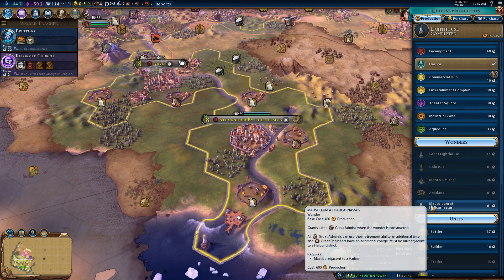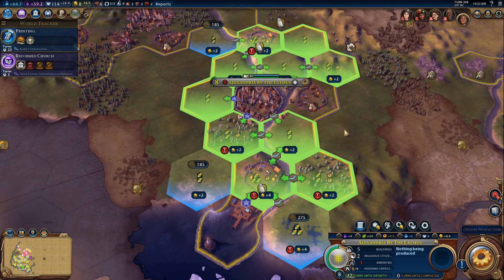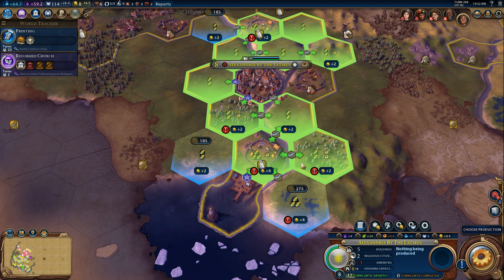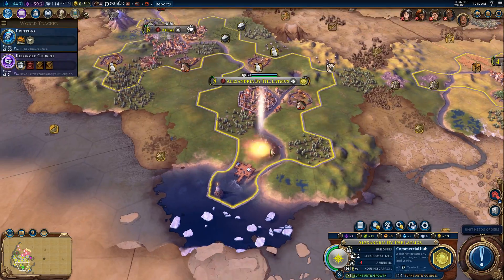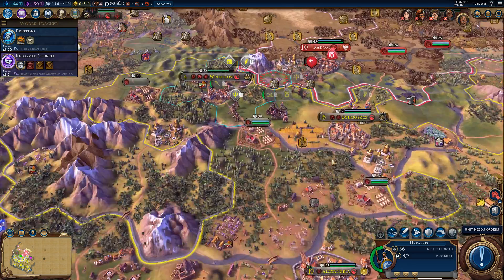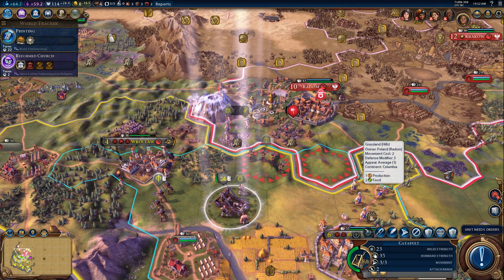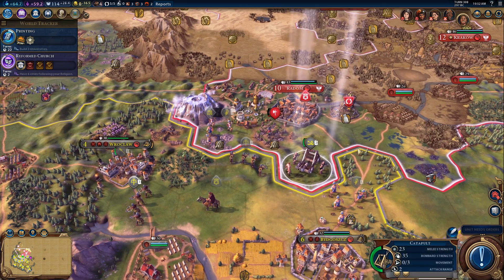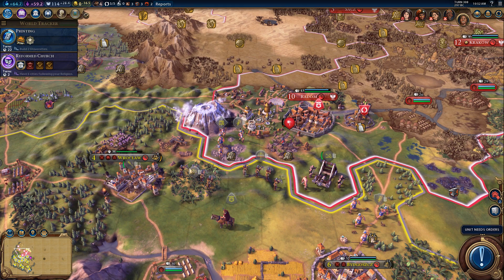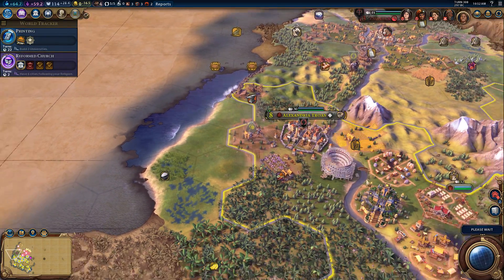I can build another commercial hub. I can build a Mausoleum at Halicarnassus, but that wouldn't really get me gold. Let's work towards another commercial hub, because we need all the commercial hubs we can get. Actually I should probably build one there - it's one of my improved tiles but that's a really, really big bonus. I need to go for that if I can. Let's go ahead and get the catapult on that hill. I want the Great General there, and I'm going to keep manual control of the Great General for now. We're going to build a farm there and go to the next turn.